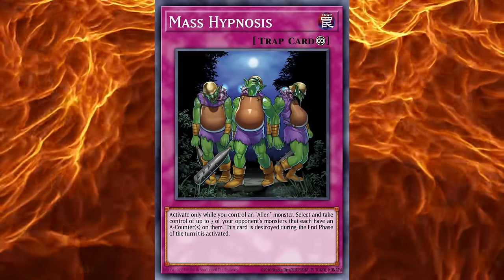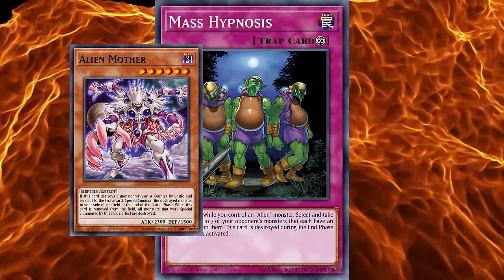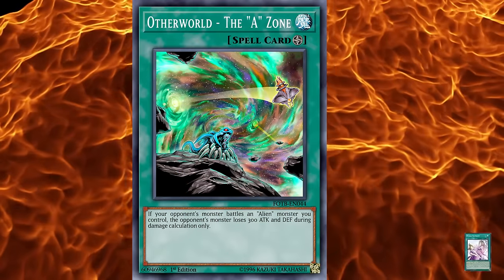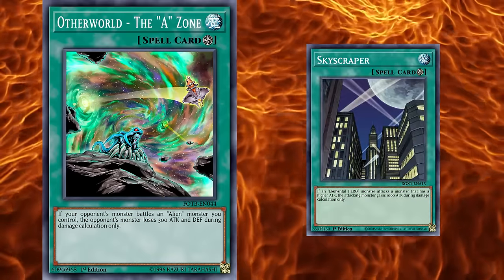Finally, their continuous trap, Mass Hypnosis, lets you take control of up to three of your opponent's monsters with A-counters on them, if you control an alien monster — but the card is destroyed during the end phase. The field spell was absolutely lackluster compared to field spells of today, and even for its time was very mediocre. Otherworld didn't see any play. A-Cell Breeding Device was slow, but with the deck still struggling to maintain counters, it was added to decks as the only option for consistent counters every turn.